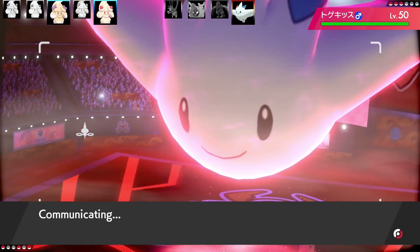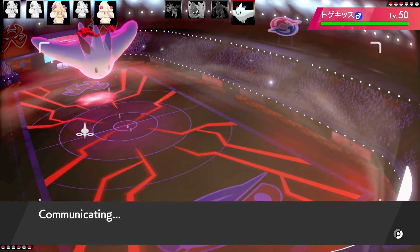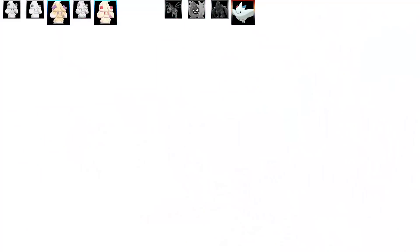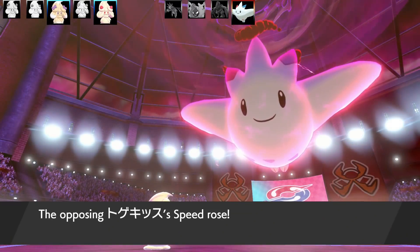This is a Sweet Kiss Last Resort set. What you do is you pucker up your lips — because this is an Alcremie team, we've got to have some kissing involved. Going for a Sweet Kiss and then Last Resort. It's a Max Attack and Max Health build.